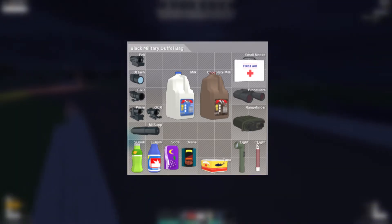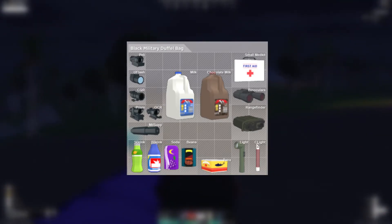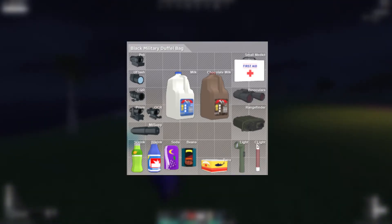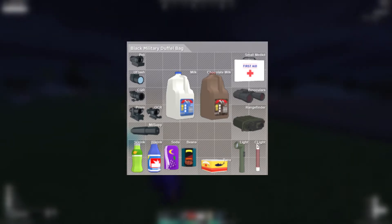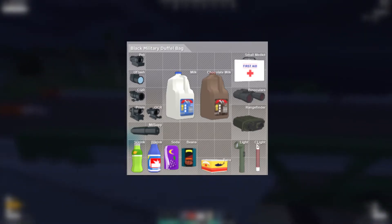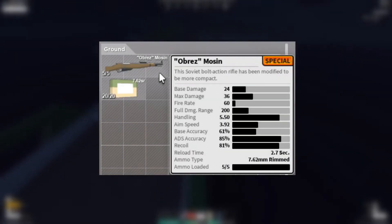In the last video I talked about the viewports that Gusmanak was adding — these are basically how all the items will look in the game. They're still tweaking the viewports a little, but there are new consumables and at least one new attachment coming soon. We have chocolate milk, milk, and a flashlight attachment for a gun. All of this looks insanely awesome.